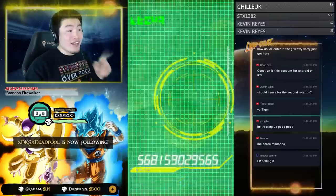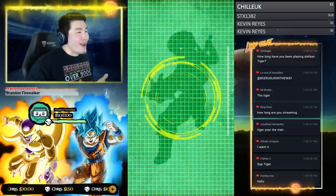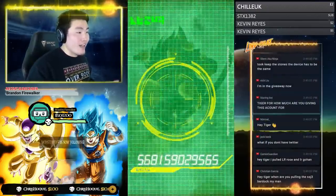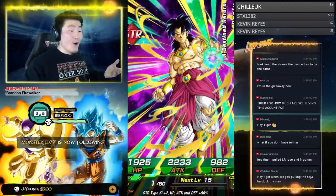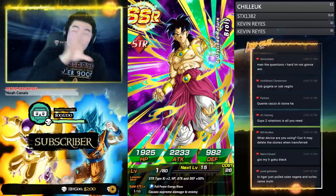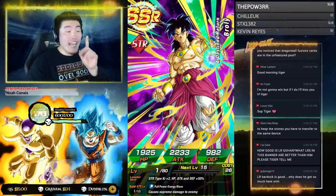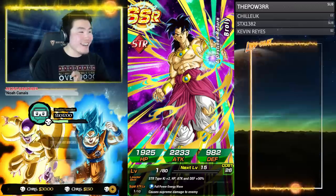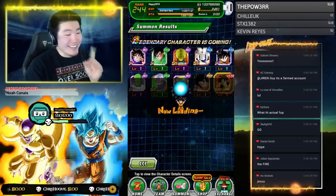LR Bardock is not on this banner — which is funny because yesterday during my collab with Scott, both of us were asking if we could pull LR Bardock. Then people in the comments made fun of us because LR Bardock isn't even on the banner. First multi off the step-ups and we got LR Broly! This account now has LR Broly, LR SSJ3 Goku, LR Trunks, and LR Mighty Mask. What is this luck? Whoever wins this is going to have a very lucky account.